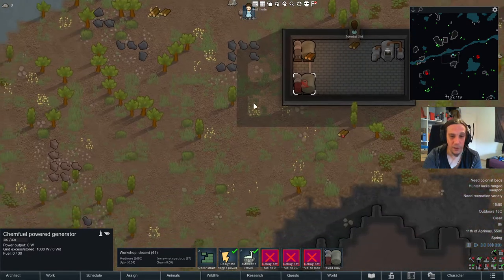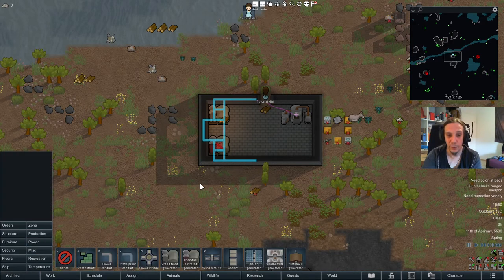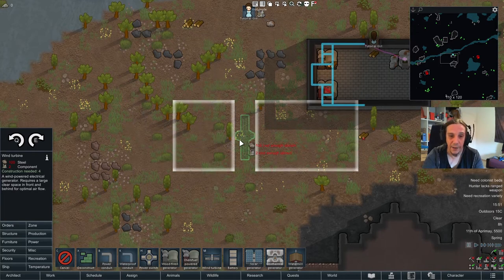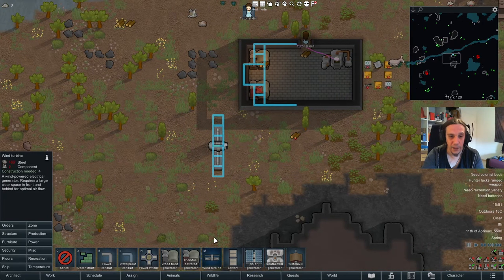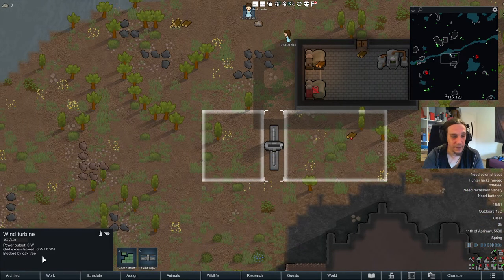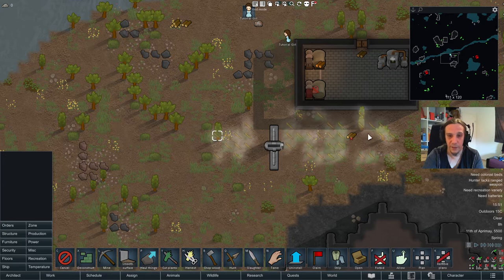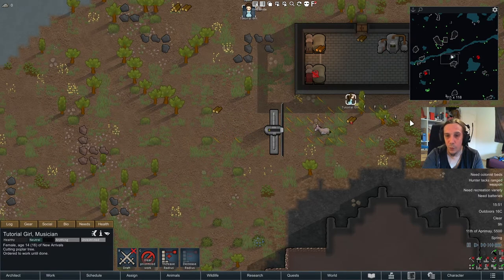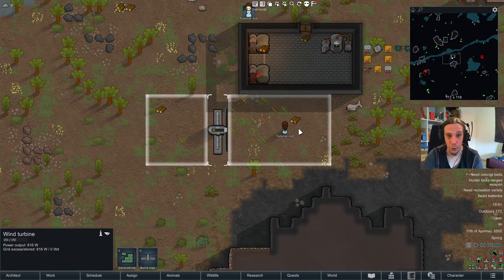We were talking about the generators — these are among the most basic ways of producing energy. You also unlock the wind turbine when you get access to the electricity tech. Unlike the generators, wind turbines need no fuel, which is really awesome. But they have another downside: these white squares designate a zone where the wind turbine wants to produce energy. As you see here, it is blocked by the oak trees standing here. Trees will regrow and you have no control over that.